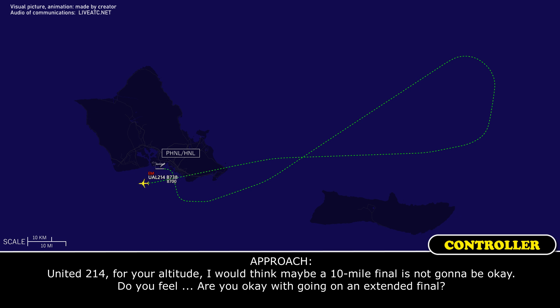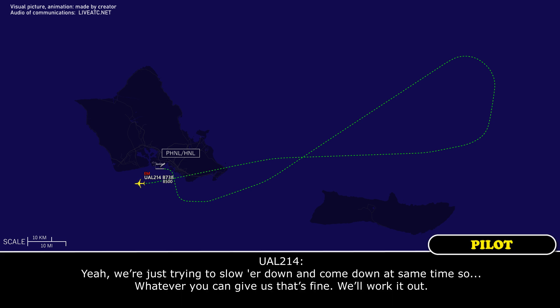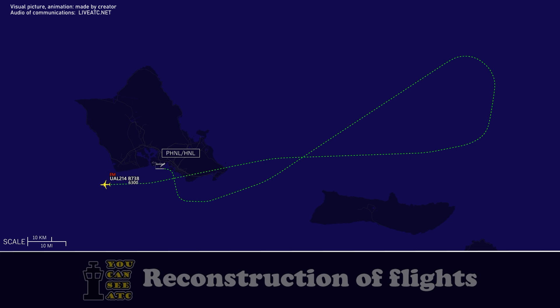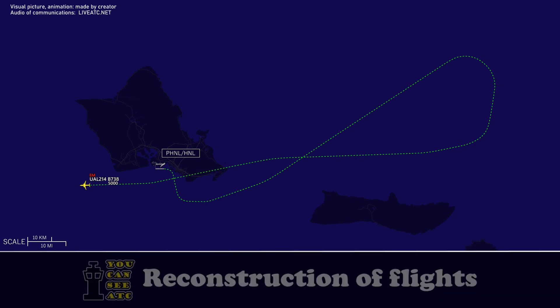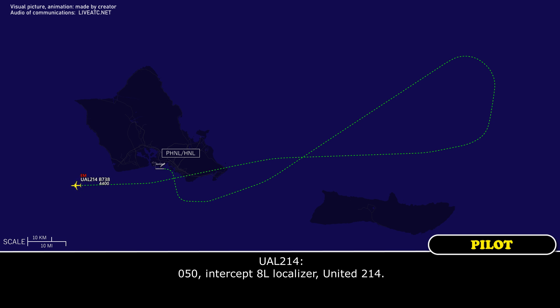United 214, for your altitude, a 10-mile final may not be okay. Are you okay with an extended final? Yeah, we're just trying to slow her down and come down at the same time, so whatever you can give us, that's fine, we'll work it out. United 214, are you able to slow down at all? 214, yes sir. United 214, turn right heading 050, intercept the runway 8-left localizer. 050, intercept 8-left localizer. United 214.